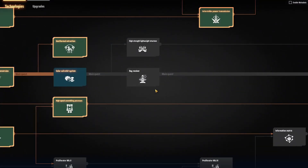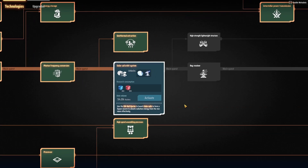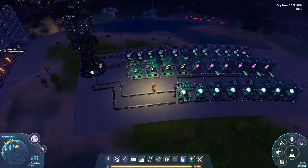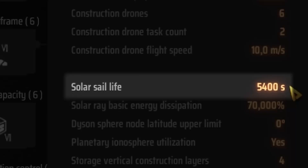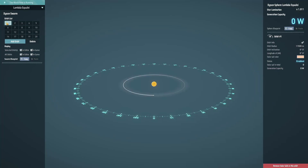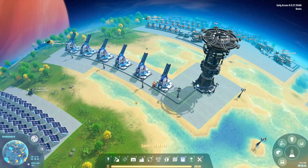Speaking of mid-game content, this is the point where ray receivers are introduced alongside the necessary solar sail and rail ejector technology. Their functionality is straightforward. Number 1: make a steady supply line for solar sails, since by default each solar sail needs to be replaced every 90 minutes due to their limited lifetime — research can help here. Number 2: open up the Dyson Swarm interface and create a solar sail orbit, or use an existing one. Number 3: start placing down rail ejectors and start shooting solar sails into the created or already present orbit.